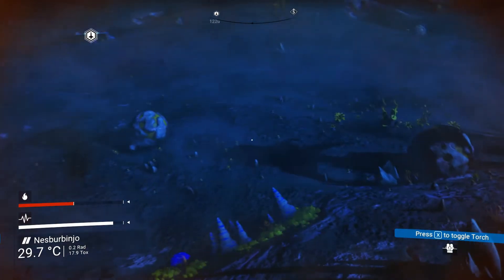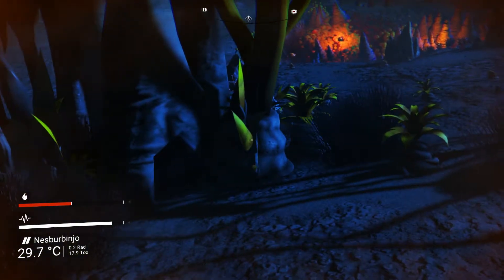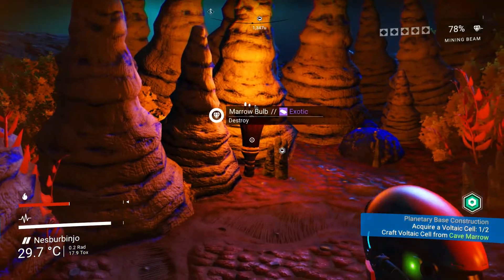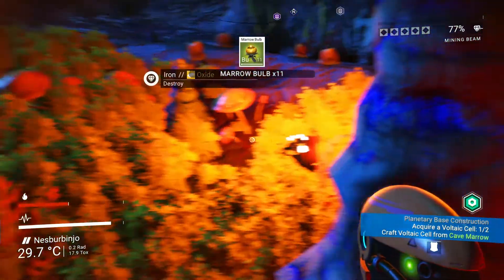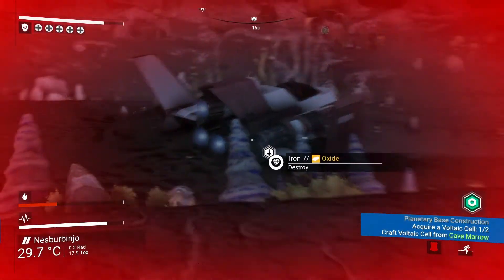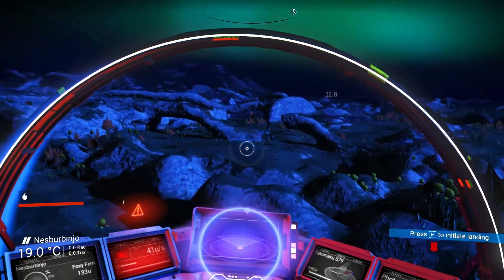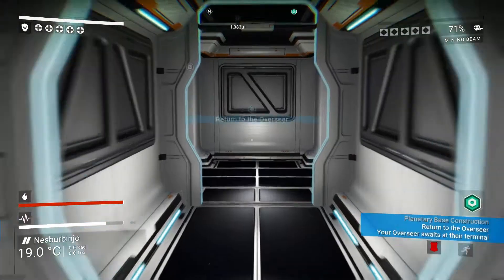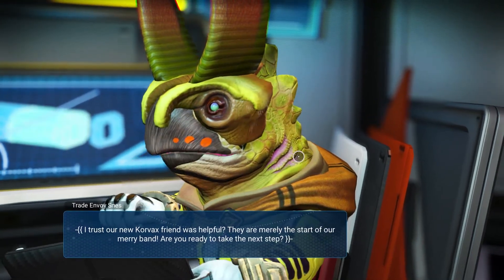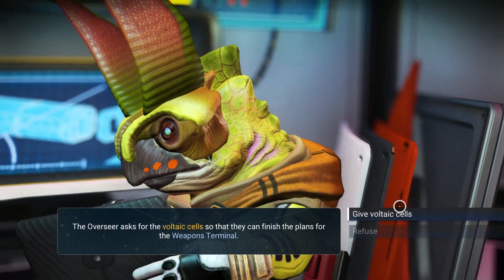We've got enough Morrow Bulbs to go back and do this quest. I still don't know where we're supposed to go for that tower. There are some more Morrow Bulbs — good deal. We'll head back to our base and see what comes of turning in these Morrow Bulbs. Little buddy, what have you got for us? I trust our new Corvax friend was helpful — they are merely the start of our merry band. Are you ready to take the next step?